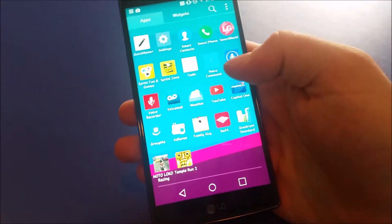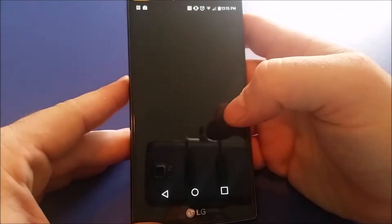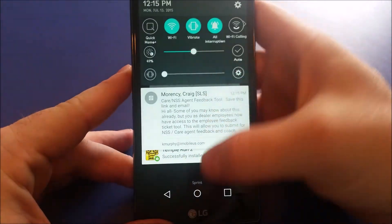This is the LG G4 for Sprint. I'm going to play some Temple Run to show how HD gaming looks on the phone — a little overexposed, there we go.